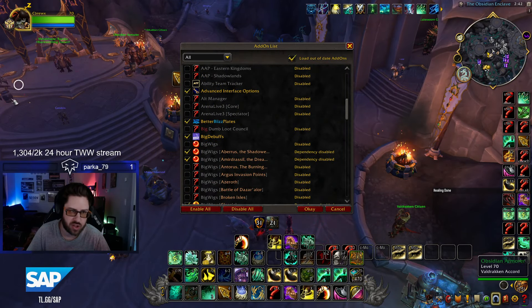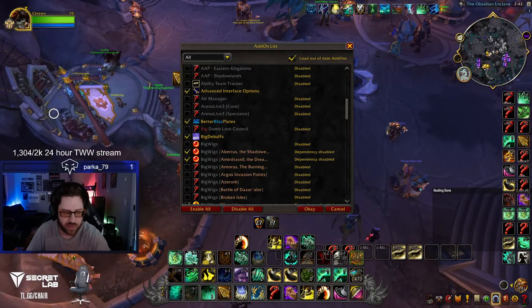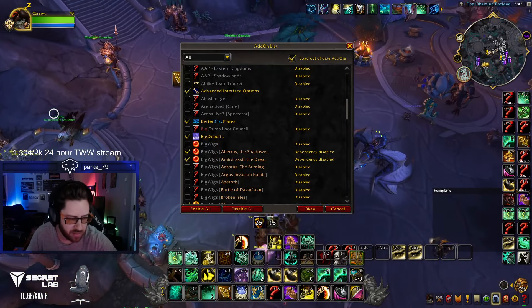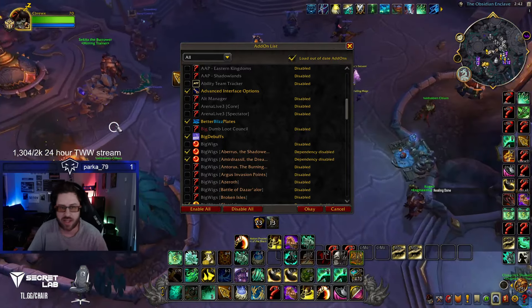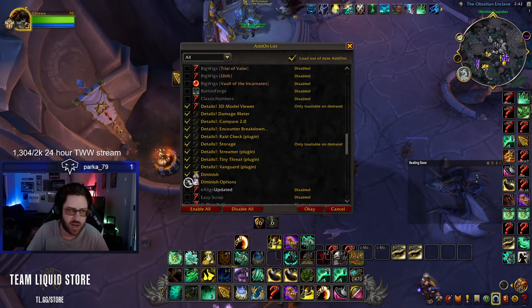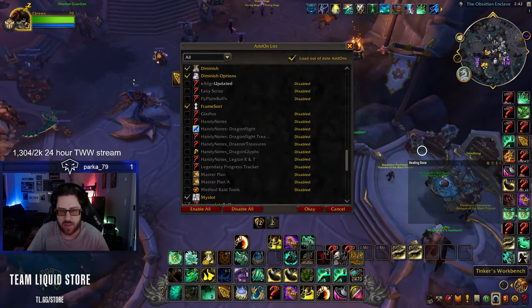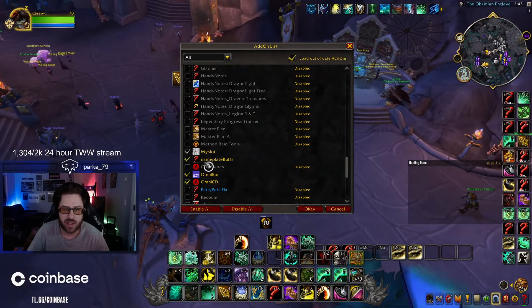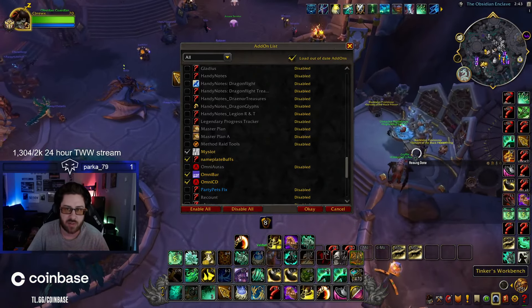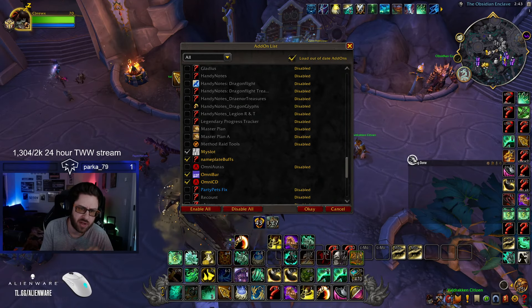Big Debuffs is really nice — it shows debuffs that are prominent on your raid frames, making it simpler to dispel. Details is obviously what people use to track damage. Diminish is what I use to track DRs on myself and teammates. Frame Sort keeps me always at the bottom of the frames, which is very nice for Solo Shuffle.